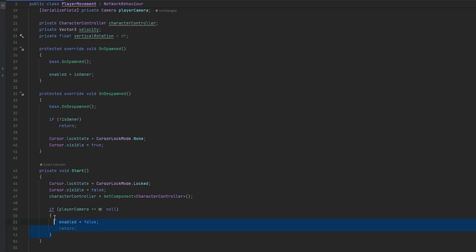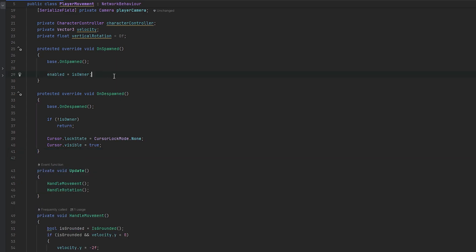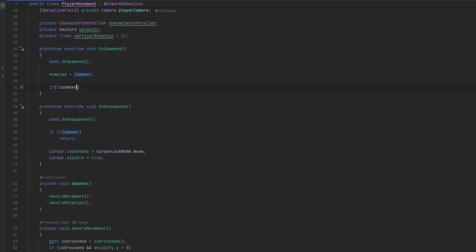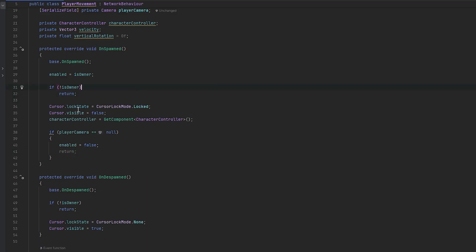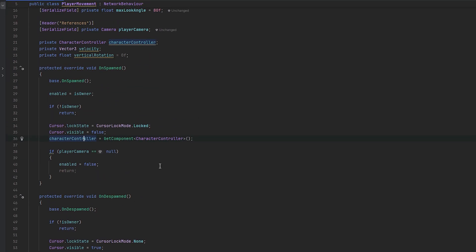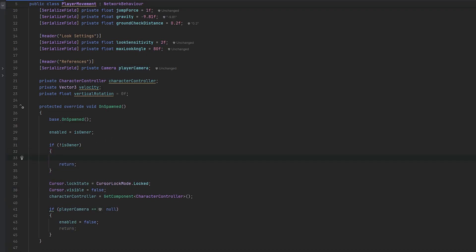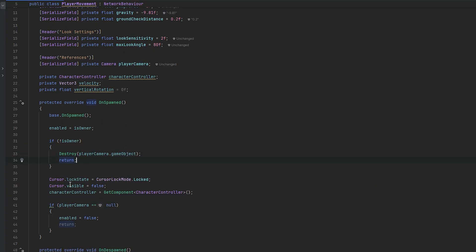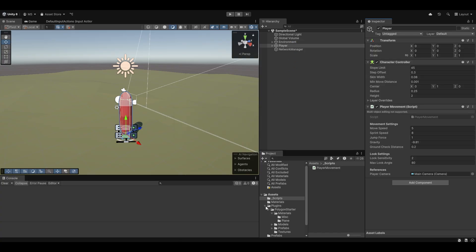The mouse should now be unlocked correctly on despawn. Same really goes for the Start method — let's move that logic into OnSpawned with an IsOwner check. This should essentially have movement working. However there's still the camera issue. If we're not the owner, we can also just destroy the camera to make sure we don't have two cameras — we call Destroy on playerCamera.gameObject to remove cameras on other players. This should have us working with a first level of networking.